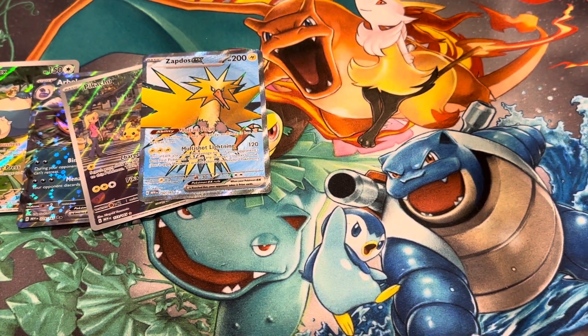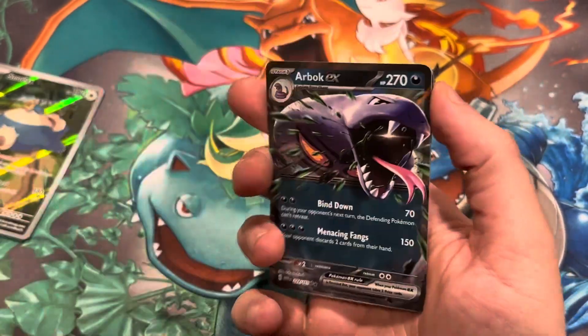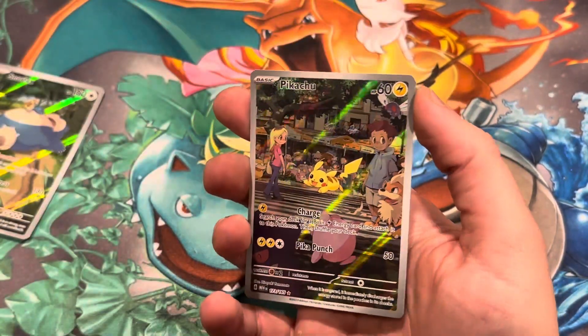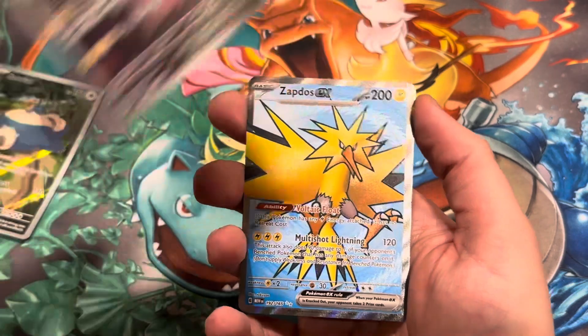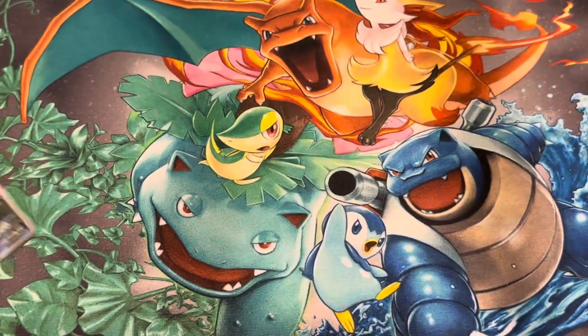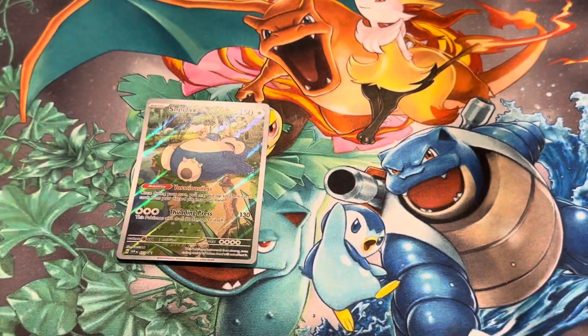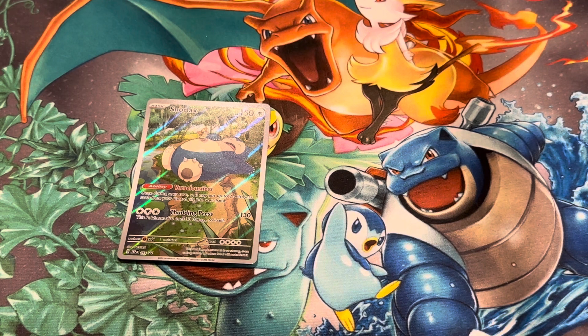Overall, I think I've seen better Elite Trainer Boxes, but we did get three hits: Arbok EX, the Pikachu illustration rare, and the Zapdos EX. We also got the Snorlax holo. Hope you guys enjoyed the video — stay tuned for more awesome and epic videos coming soon. Definitely going to come out with more Pokémon 151 openings in the future, and I'll see you guys in the next one. Goodbye!